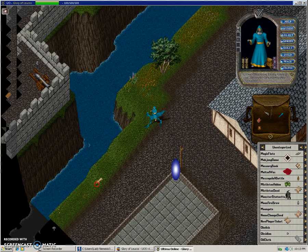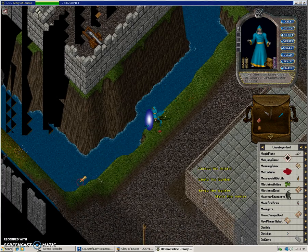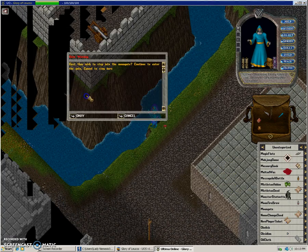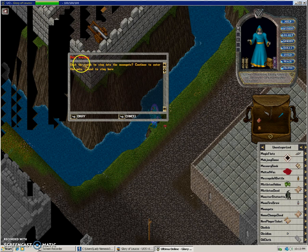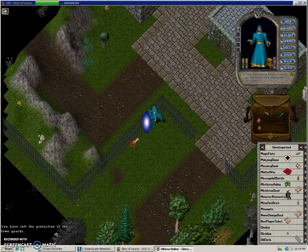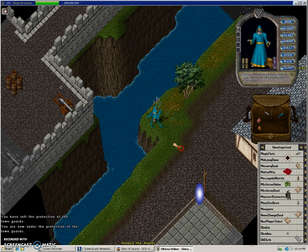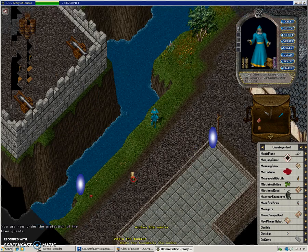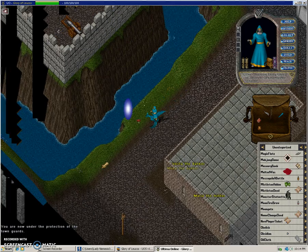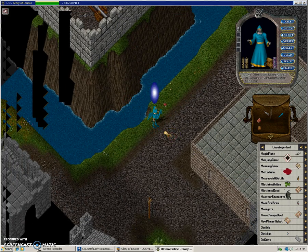Put it right there — there we go. Now all you gotta do is just step in your portal like so. Since it's out of the guard zone it's going to ask you — just click OK. And then if you want to go back to Brit after fighting, there you go. That's how you set up a moon gate to go back and forth from one place to another.